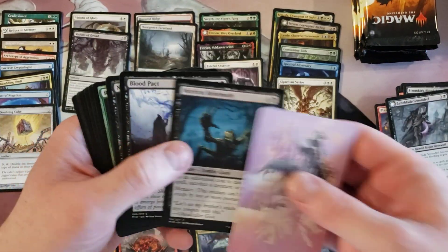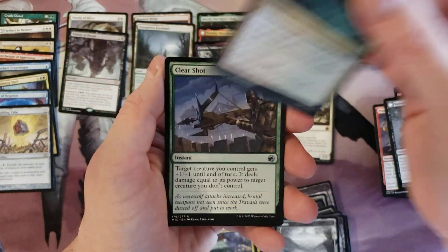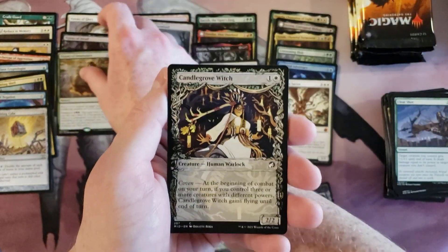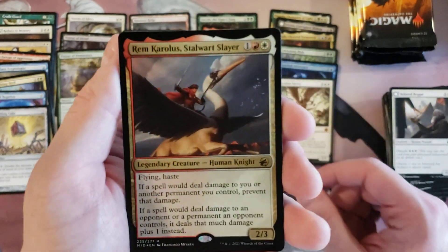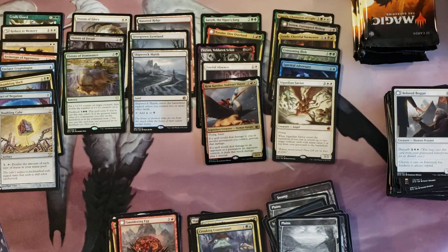There should be one borderless card — you get one to two of those per box on average from everything I've seen. Shipwreck Marsh, and a foil Rem Carlis. Getting some different stuff here, that's for sure.